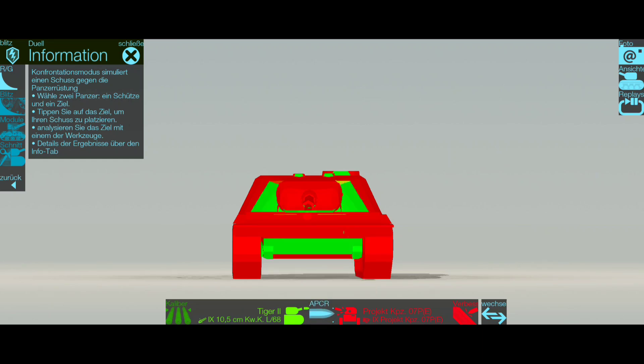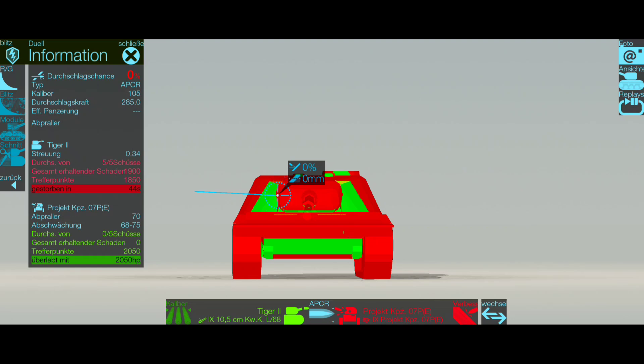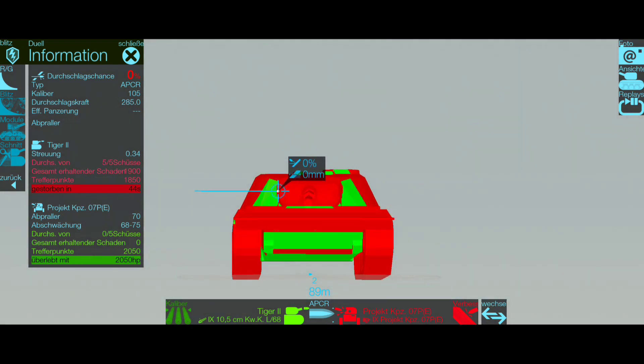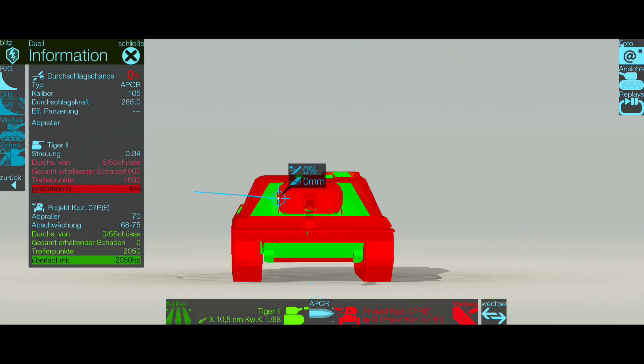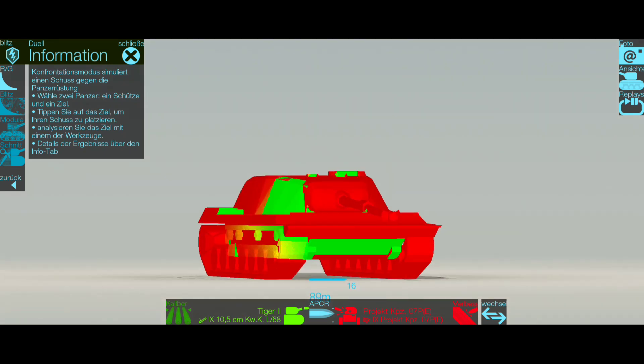On flat ground it looks different — we still need to be careful against tier 8 heavies because with premium shells they can find some weak spots. In general, always try to stay hull down. If you see a chance to do damage, go out, fire a shot, then fall back. That's how I play it early in the battle — blocking damage, helping the team on the front line — then I become more and more aggressive. Let's go see it now.